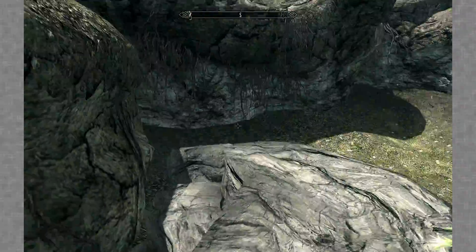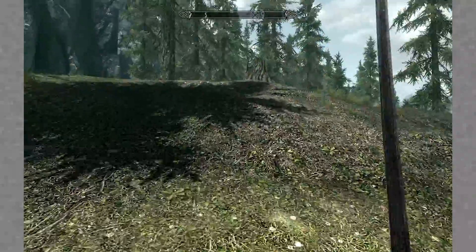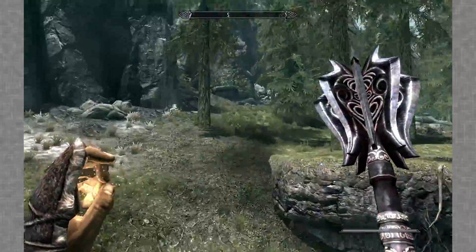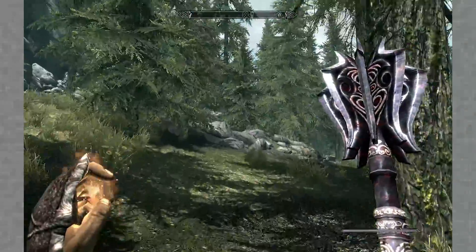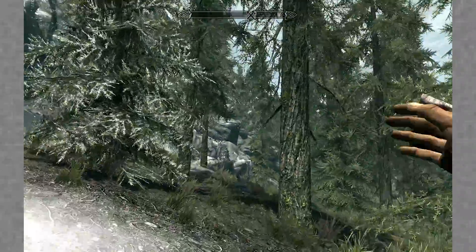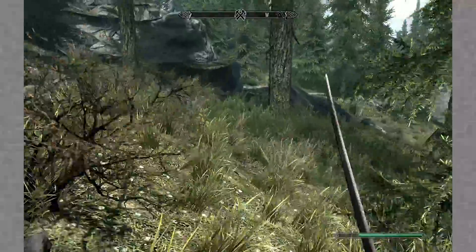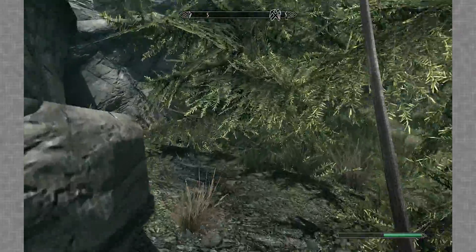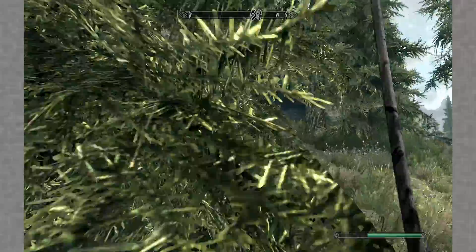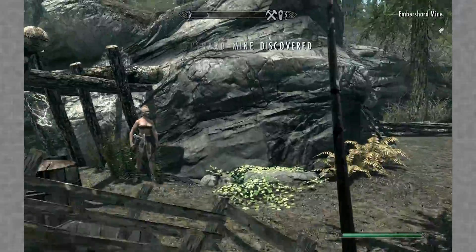We have this probably extremely overpowered ebony mace given our level. There's a mine right here that usually has a bandit outside - let's try the no-dodge approach. Just run in full honky. It's a wolf! That went pretty well already - got some blood on the sword. Win win.